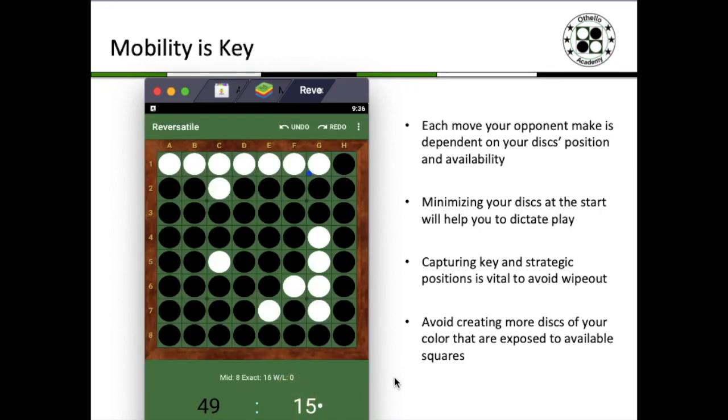As you can see, the game has ended with black winning 49-15 against white. If you noticed during the game, black has actually tried to minimize the number of discs he has on the board, which has resulted in him finally capturing an edge and giving minimal options to white.